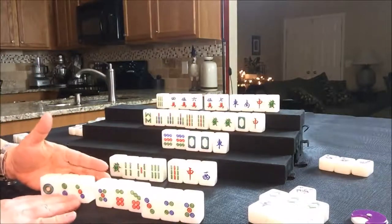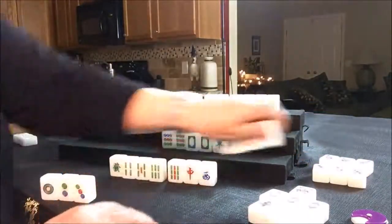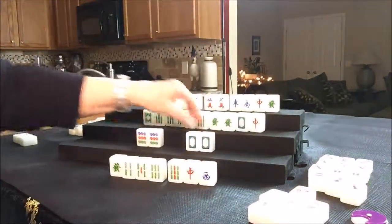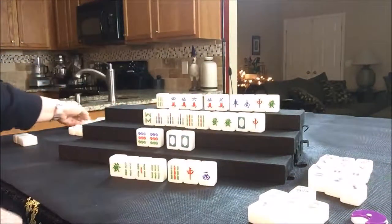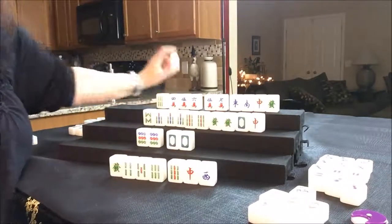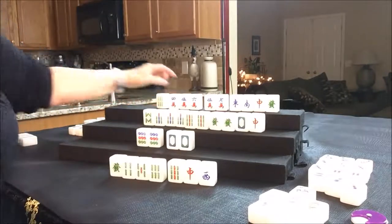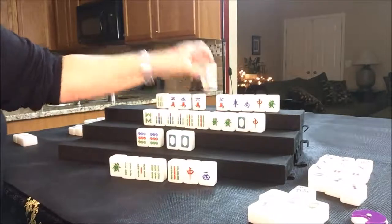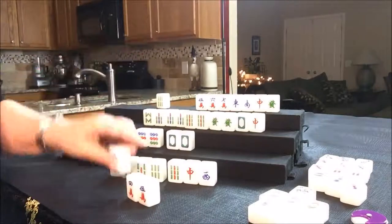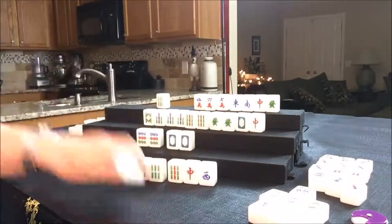They're ready. We're going to discard an East for them, and they are ready on either a nine dot or a white dragon. Nobody can take an East. Drawing for West — three crack, discard. North can Chow that: three crack. That will leave them with a five, six, seven. So North now has a seven, eight, nine Chow and a three, four, five Chow. They need to pair up these tiles. Let's throw the six Bam and draw for East.